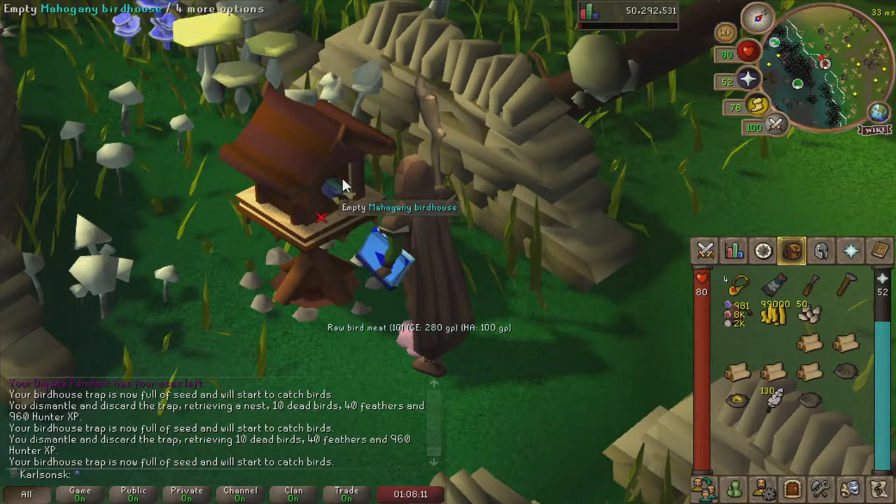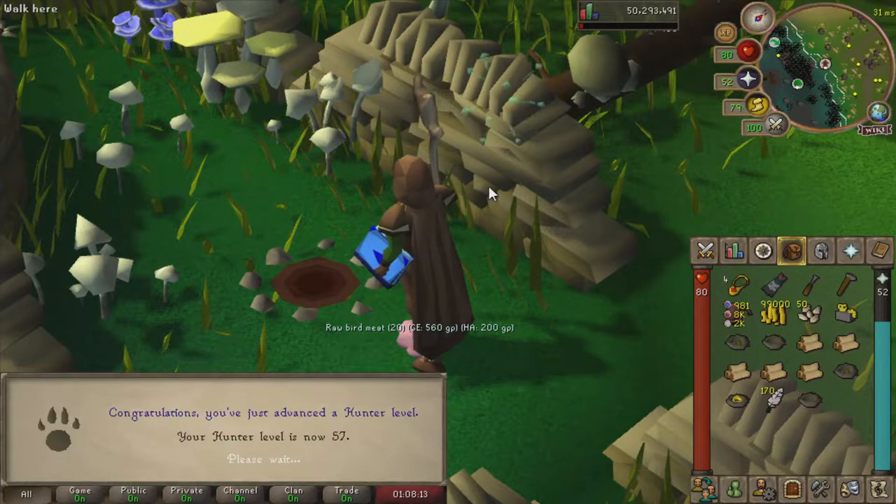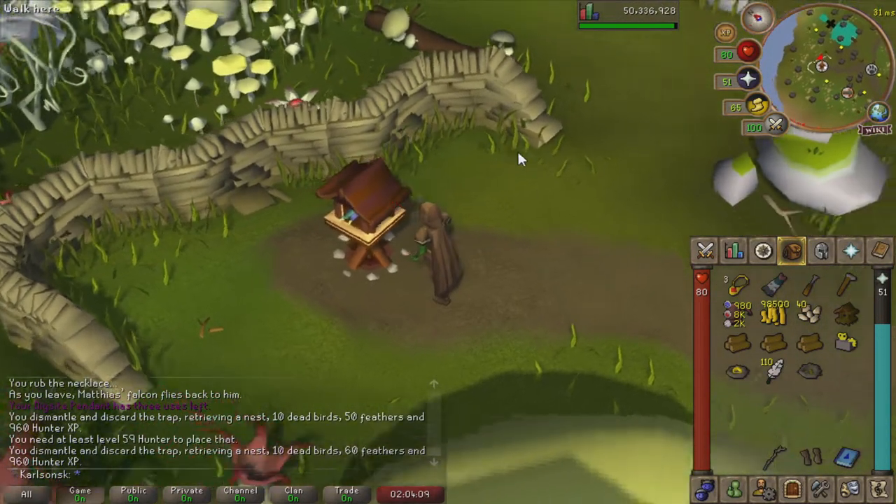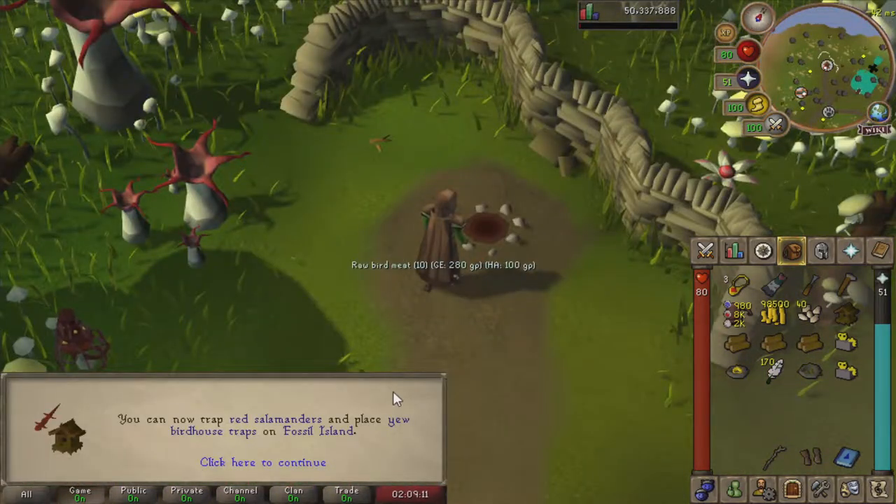Not too big of a level, but with this we are now able to catch dark kebbits, which will speed up our progress to level 60. Another nice level coming in. There is 59 hunter. With this level, we can now make yew birdhouse traps, which is really nice because now I can save all the mahogany logs I get for construction instead of using them on birdhouse runs.